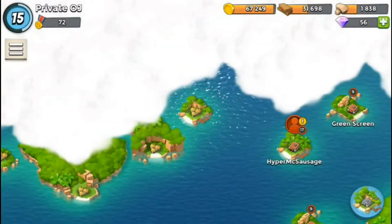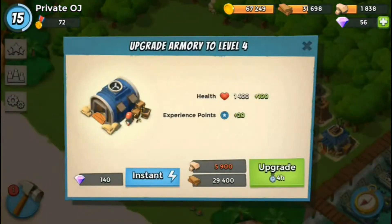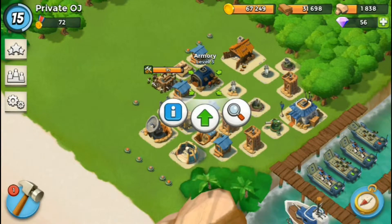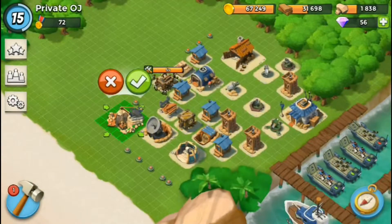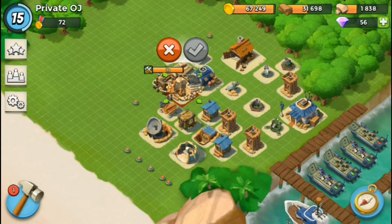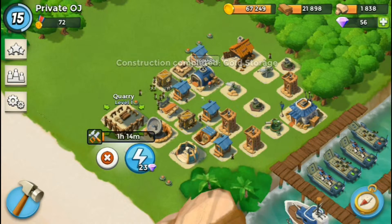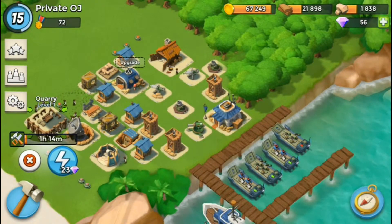Let's go and build the next building which is going to be the quarry. It's going to be the only building we're able to build today because it takes an hour - that's okay, we can get another raid in. This is really going to help my production of stone because I have to use my diamonds to buy stone all the time, which is kind of frustrating.